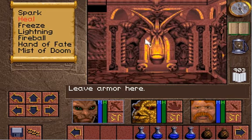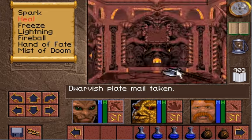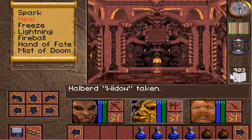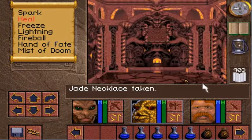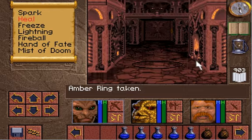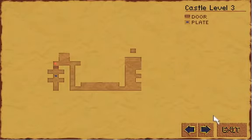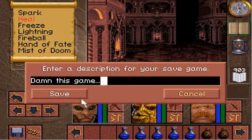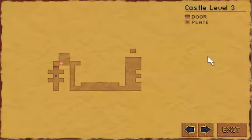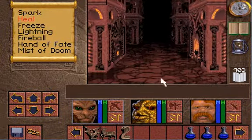Leave armor here — well, I'm gonna worry about this later. I'm not sure why it's not working. There's also a safe I can go back to. But right now let's try to find that statue and save our king.